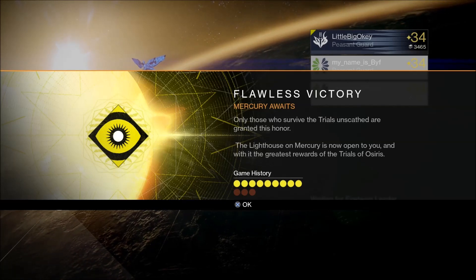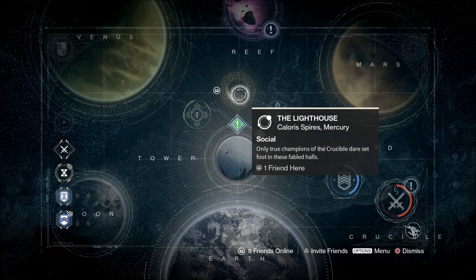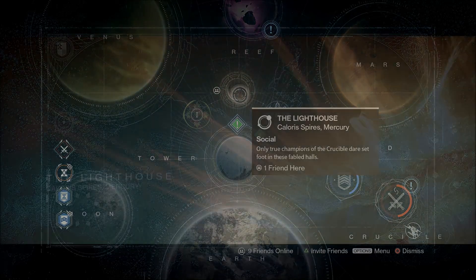A flawless victory — 9 wins and 0 losses — unlocks the Lighthouse on Mercury and even more loot. Check it out.